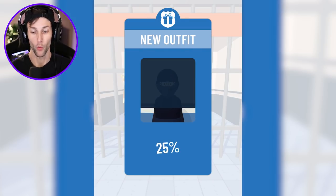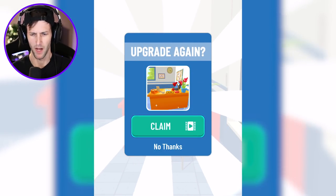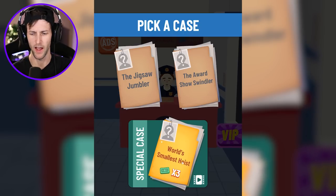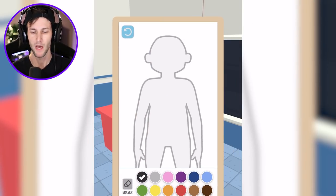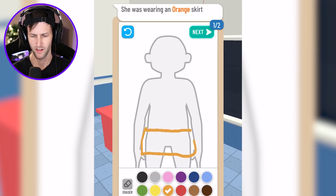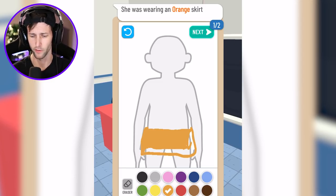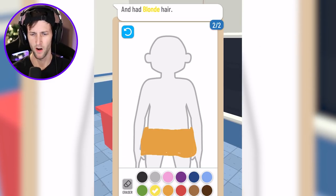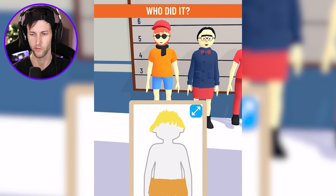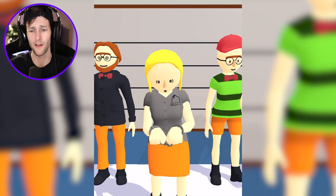We're almost to a new outfit! We need to upgrade — I think we just got a telephone, which is odd we didn't have one before. Now for the jigsaw jumbler — the one we keep skipping. She was wearing an orange skirt. I don't really know how to draw a skirt but that kind of looks like shorts. She also had blonde hair, so we'll give her a nice little haircut. Now who did it? Blonde hair, orange skirt — it's you, it's 100% you! They only gave us two clues because this was supposed to be the first easy one.